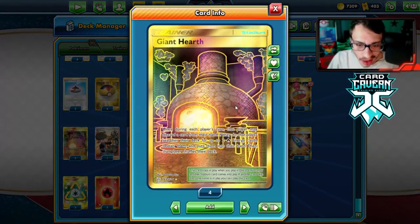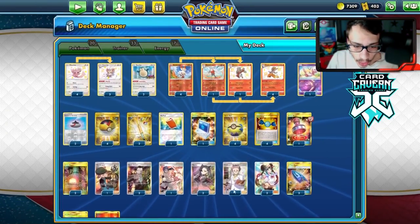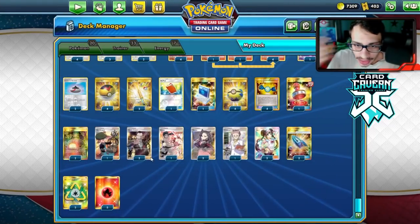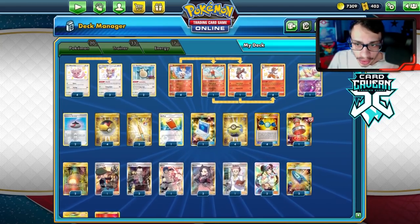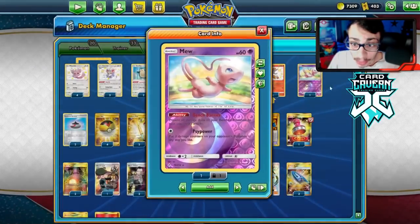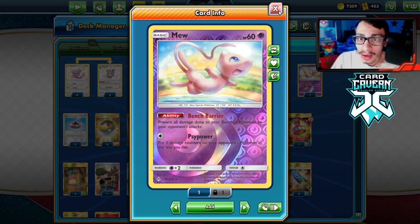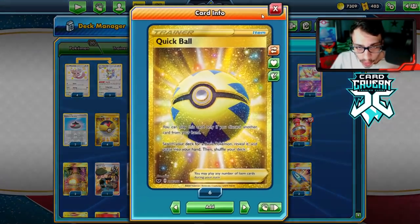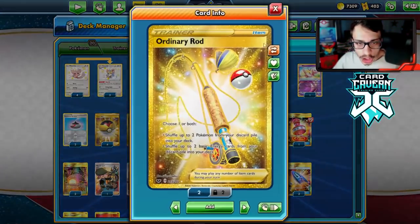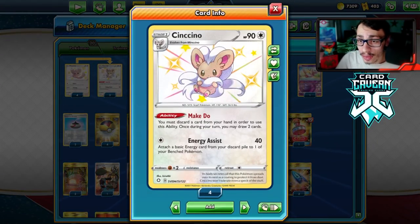Another important card is Giant Hearth, to get two Fire energy in your hand which you can discard with Make Do, Quick Ball, or Research. We've got five Fire energies and two copies of Recycle Energy, which allows you to loop Cinderace every single turn. We have to play Mew because G-Max Rapid Flow is very bad for this deck — playing two might even be good just to make sure you don't get one-shot. We've got four Quick Balls, four Level Balls, two Evolution Incense, one Cram-o-matic for Pokémon search, and two Rod.